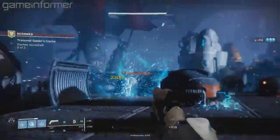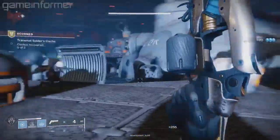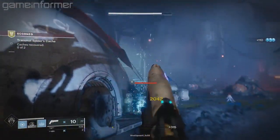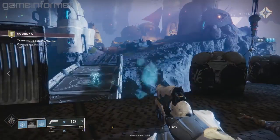They've got some Ionic Traces going where sometimes if an enemy dies, they'll drop this trace. You want to collect those. I'm not sure if other party members can collect them, but you do want to make sure that if those drop, you get them as soon as possible. Because they recharge your abilities — all of them.